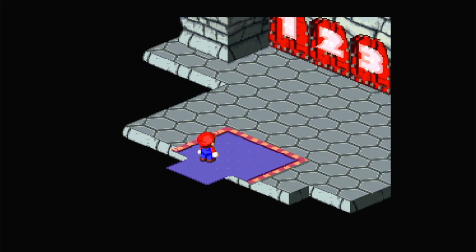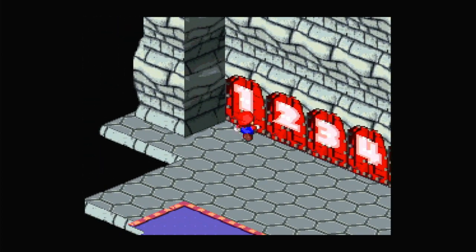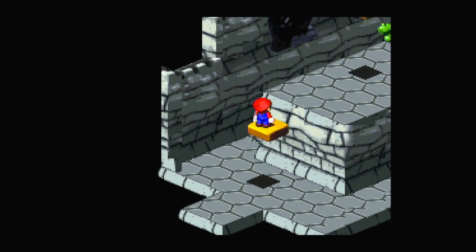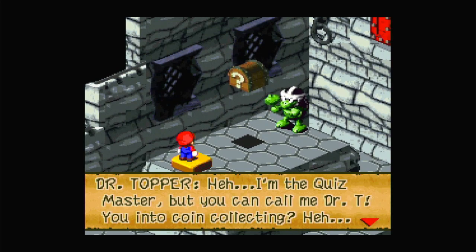So there are six doors. We need to pass four of the challenges, which are fights, quizzes, or just platforming. And if we fail in any of them, we get sent back and have to restart the whole thing. Once you pass through a door, if you get a game over, I think you have to restart completely. But if you just fail, you might be able to redo something.